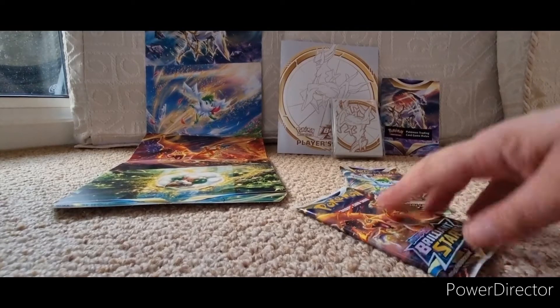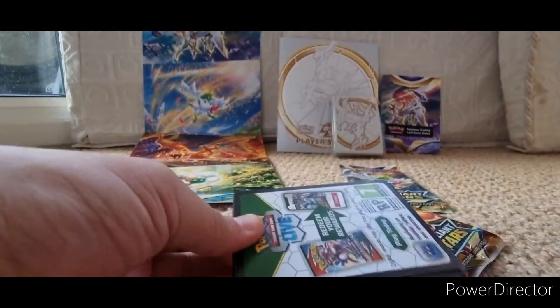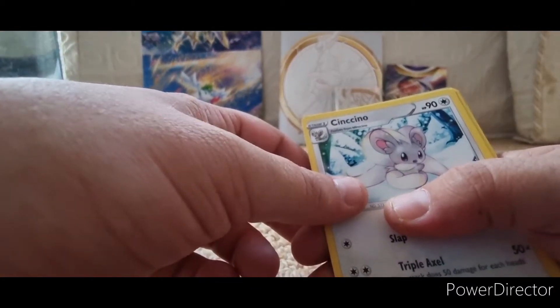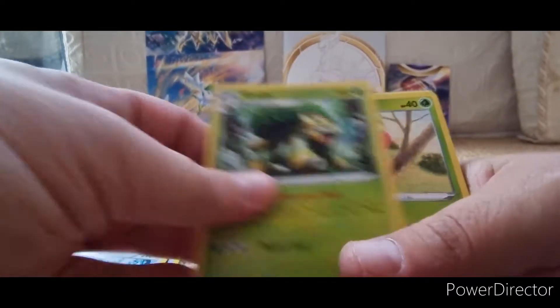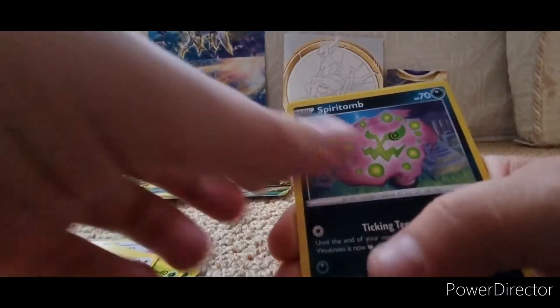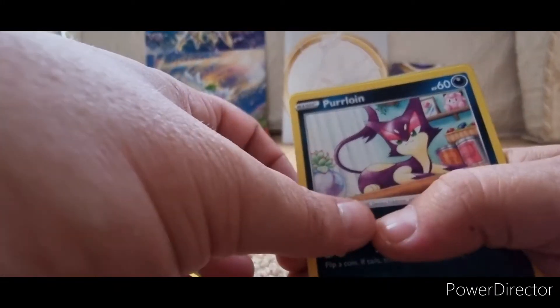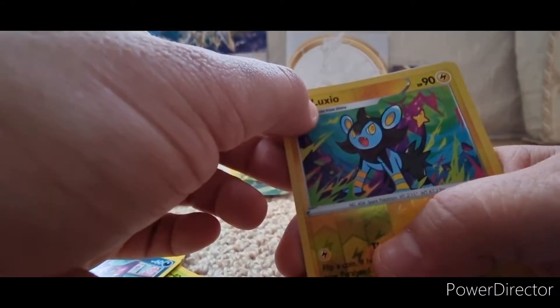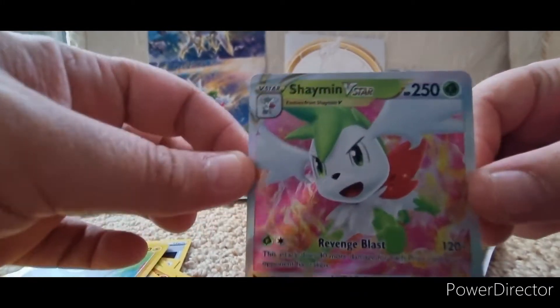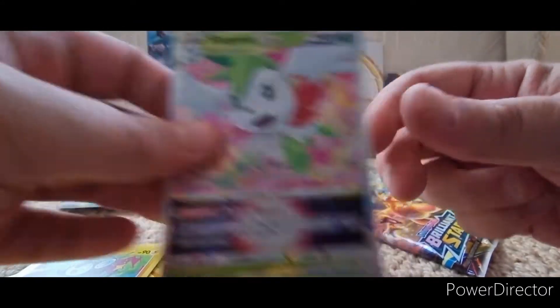I have three packets left. Let's do this one — we got one really decent one in the last pack. Water energy. So we got a trainer card, Cinccino, another Grotella, Cherubi, Ralts, Starly, Spiritomb, Galarian something, and the evolution of Shinx — Luxio. And then — ooh, a VMAX Shaymin! Now that is very nice. Awesome!